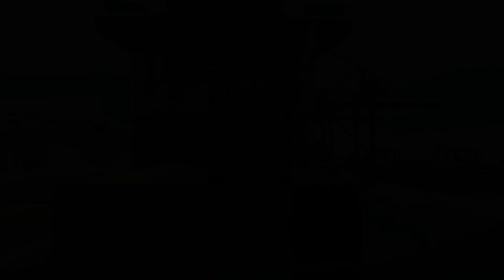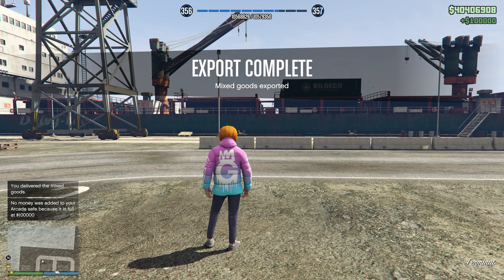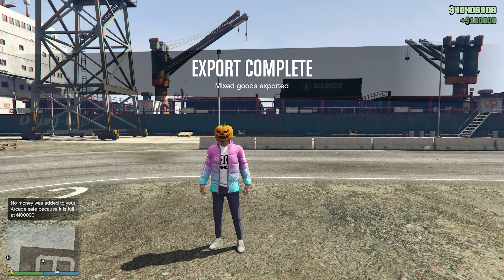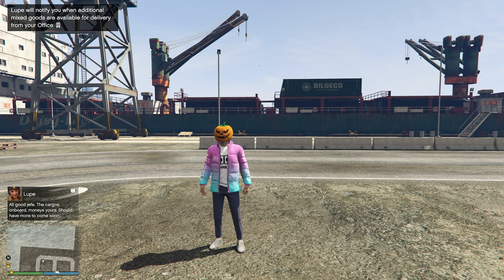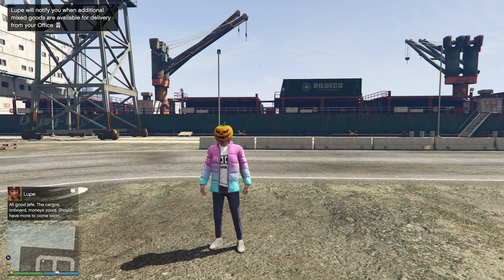Make sure every 30 minutes you're coming to your big or little warehouses and sending your staff away, because they can make you some pretty decent money this week. We've picked this thing up — not very far to go at all. We're dropping this off in the same place you drop off your exotic exports. Typically you get 50,000 for this, but with the double money we're going to get a hundred thousand dollars. You can do this every 48 minutes — a hundred grand each time.